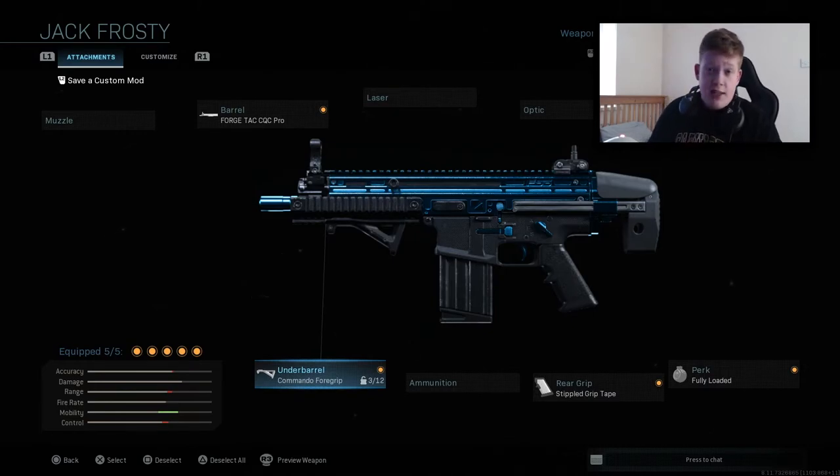That's the class setup. It's a really insane gun — it handles a lot quicker than a regular SCAR and it's a lot better at close range. It does struggle at long range because of how inaccurate it is, but once you can control the recoil you'll be fine. We're going to hop straight into a game right now and try out the Jack Frosty. Hopefully we can have a decent game — let's do it.